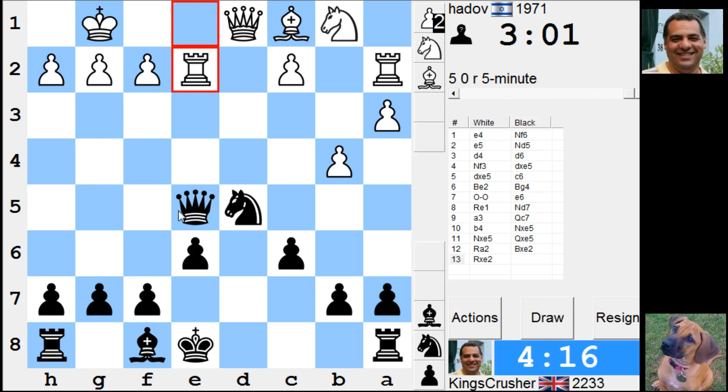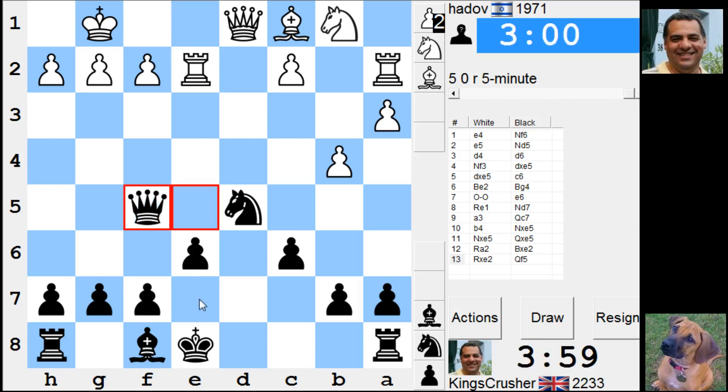That's queen h5 trying to keep a pin. Oh no, rook six backfires — wins the queen! Oh man. Queen f5 might be a lot better — queen f5. So have I nabbed a pawn for nothing? Not much.